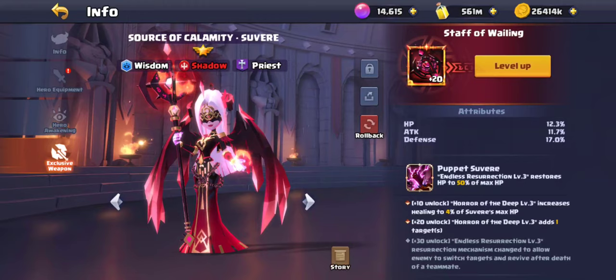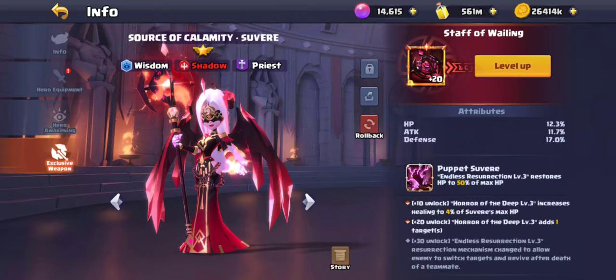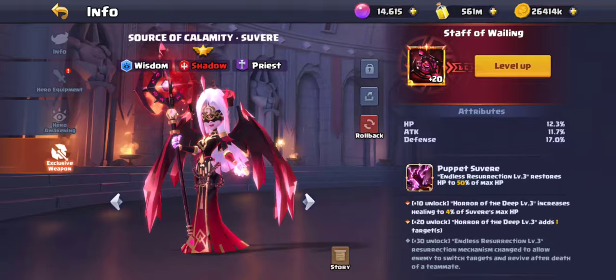Suvera is an important hero to push to level 20 because she heals a little more and heals two people instead of one. Level 30 is also really good — if I understand it correctly, when Ramiel is dying and Suvera resurrects him, the enemy team normally keeps attacking Ramiel, but with this skill they switch targets to someone else like Felix.